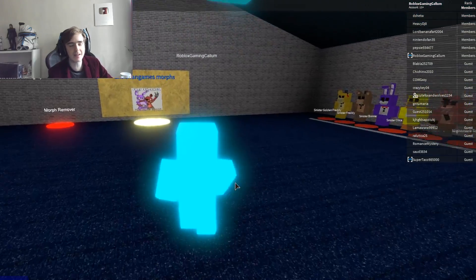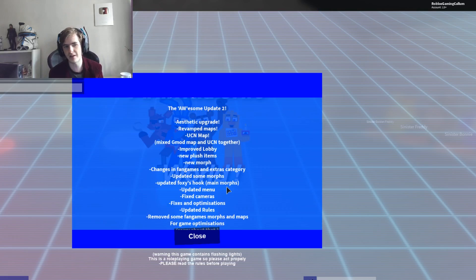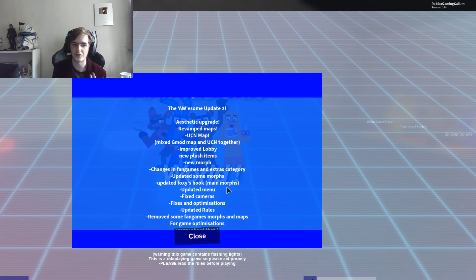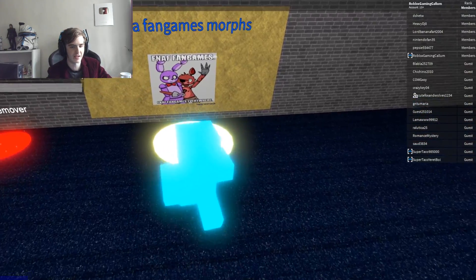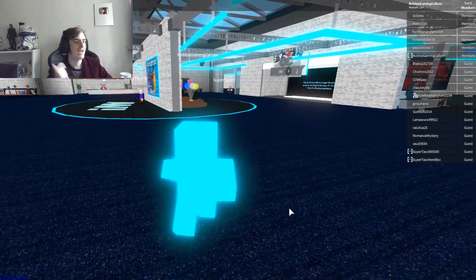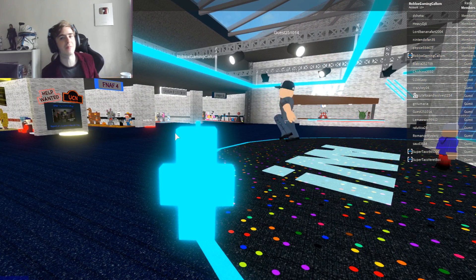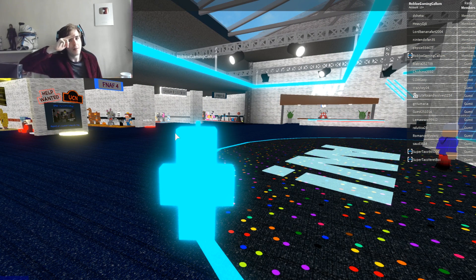There is more in this update — they've revamped all the maps a little bit, got the improved lobby which we've seen, new plush items, changes in the fan games, and updated other morphs including Foxy's Hook. It's definitely worth coming on and checking out. We are going to end this episode here because we've shown off the main things: Glitch Trap, the new lobby, and the new UCN Help Wanted map. If you enjoyed this video, please don't forget to like, comment and subscribe, guys, and we will see you in the next episode. Bye!